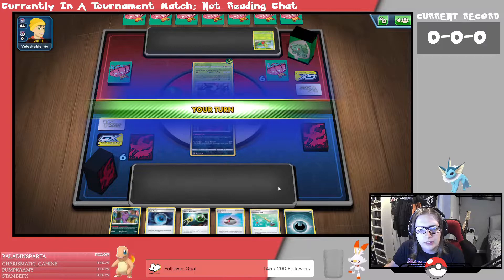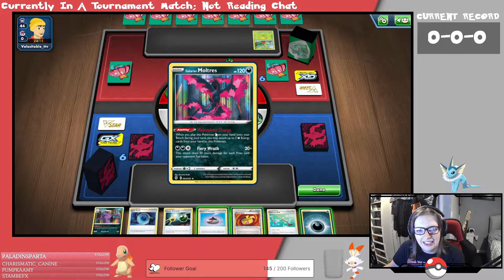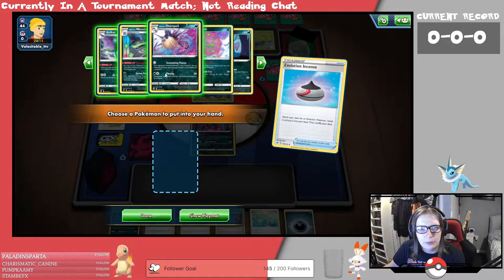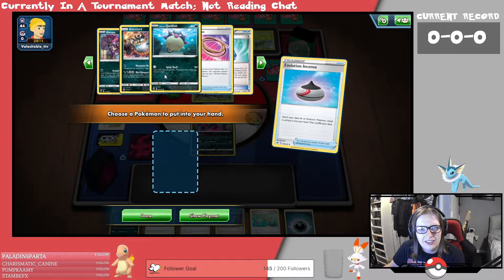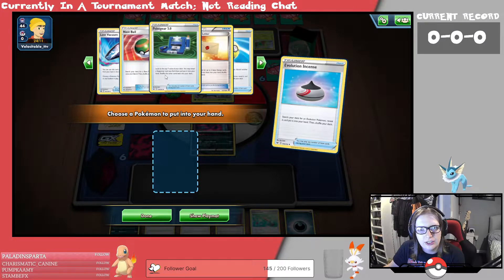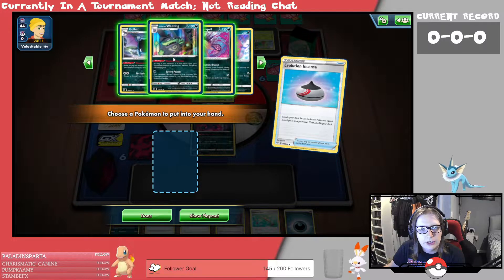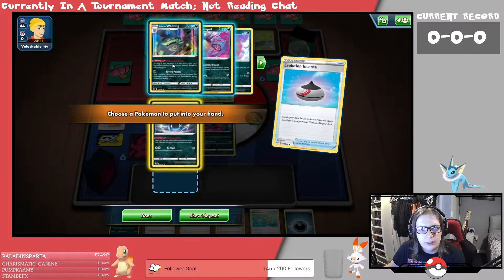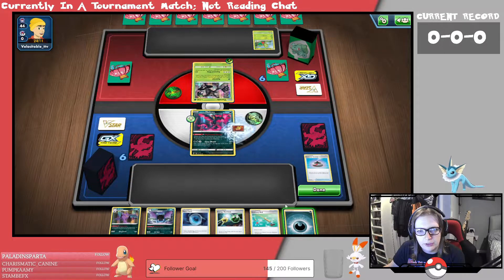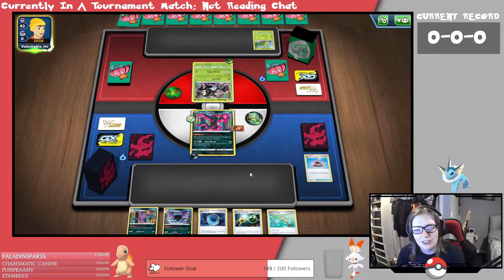We've got the Zerud there. Let's hope we topdeck something good — not really. Let's go for an Evo Incense and have a look at what we've got. Koffing's there, that's good. Most of our attackers are there, so that's the main thing. I'm just going to grab the Golbat. Unfortunately we can't really do a lot, so I'm just going to Muscle Band the Moltres, attach, and pass, because I've got nothing.